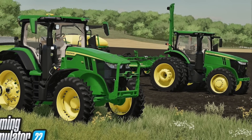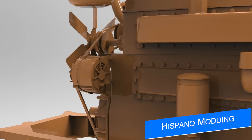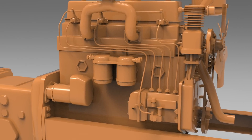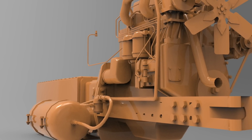Moving on, Hispano Modding is working hard on his Universal U650 tractor, showing more work on the engine and frame with tons of detail down to the smallest bolt and wires. He shared a lot of different angles of this work, so definitely check him out if you want a closer look.